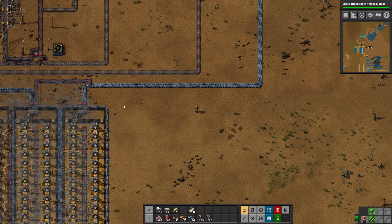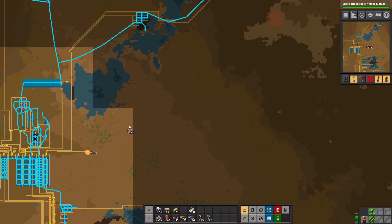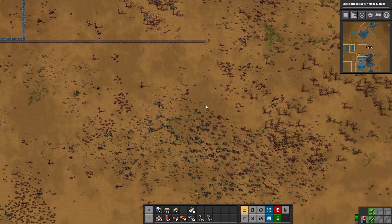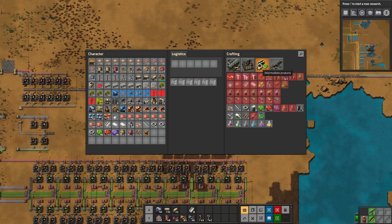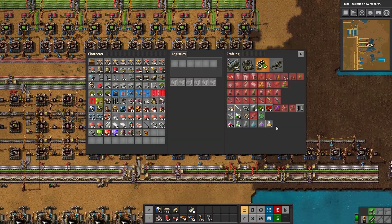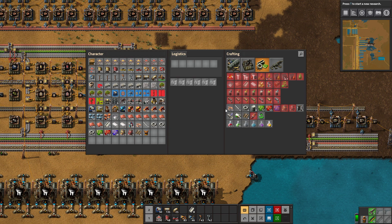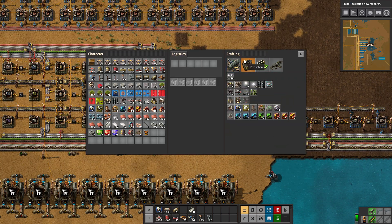Do we bring enough belts? We need to go up to the cross quite soon. I'll go get some more red belts. We just finished the space science. What does a satellite cost to make? Accumulators is something we are not making yet. Solar panels we have — do we have a hundred? We don't, so let's set that to a hundred instead. We'll just go grab that as soon as the rocket is done. Accumulators we can't make here yet since we don't have batteries going in, so we'll have to make those somewhere else.